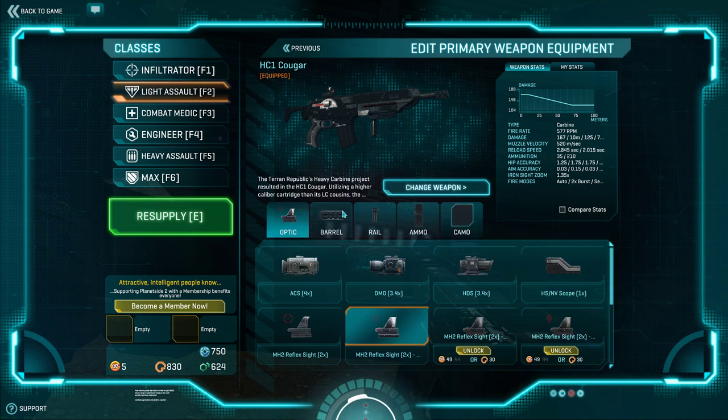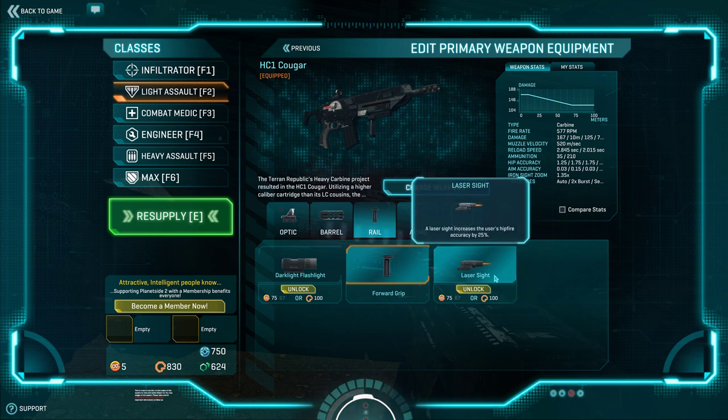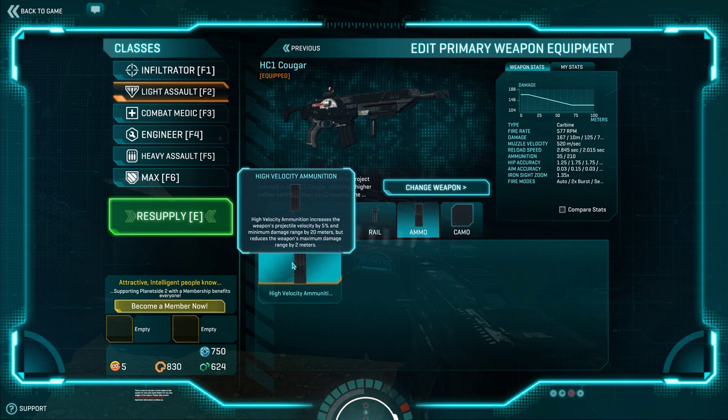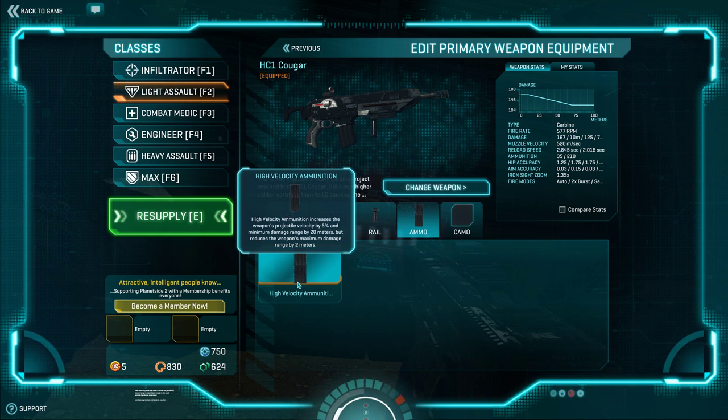For attachments you have 1x to 4x optics, a compensator, forward grip, laser sight, dark light flashlight, and high-velocity ammunition — which for this weapon I would recommend. It bumps up your velocity a little at the expense of your headshot kill range. Your 3-headshot kill range with 167 damage will drop to 8 meters, meaning you do 167 at 8 and 125 at 90.